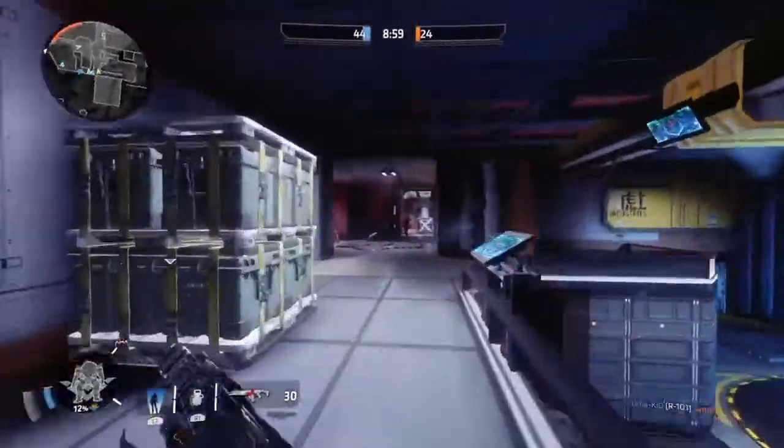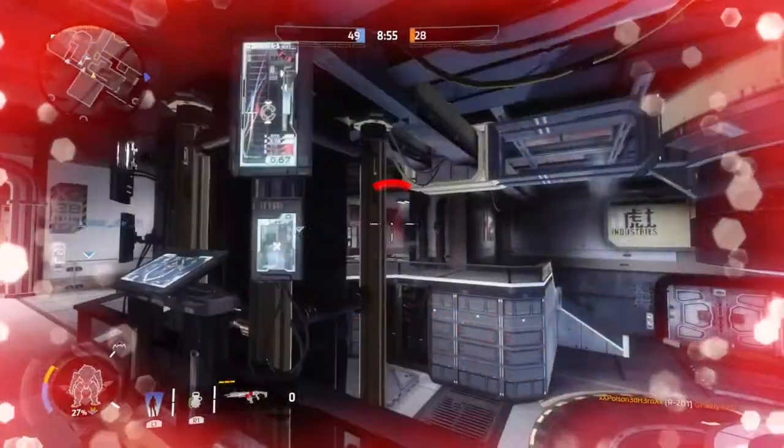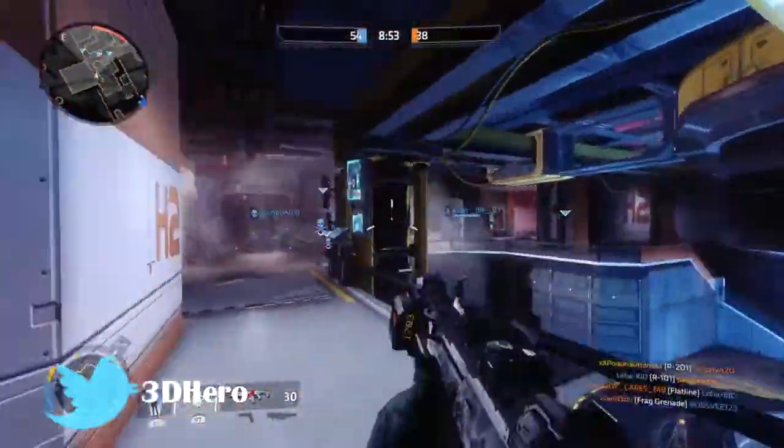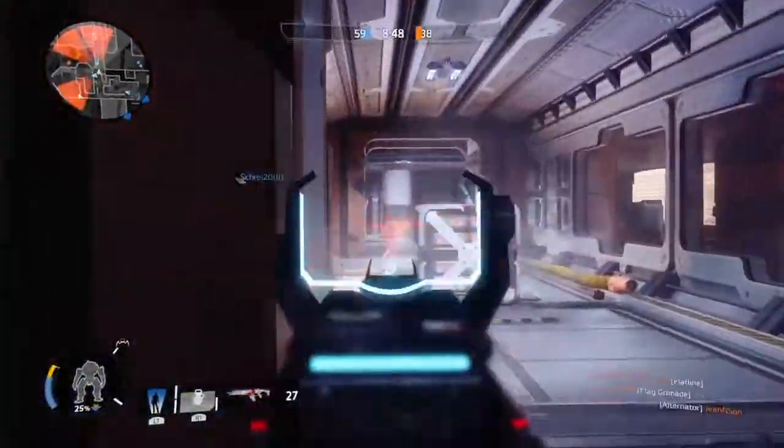Hi everyone, 3DHero here and welcome to today's latest front end news network update. This month's latest news update for Time for Two will be a very spooky themed update, adding in new weapon skins, a new game mode or two and a few balance changes here and there.